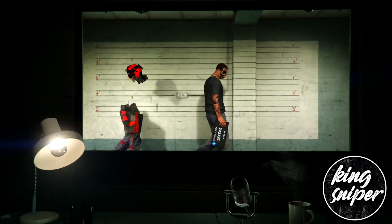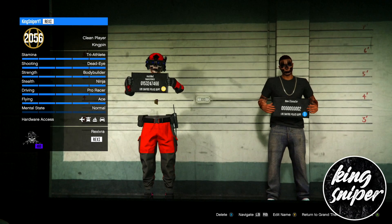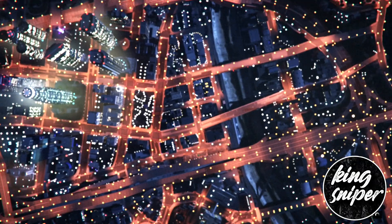Once your characters load in, hit B and back into story mode. Do not go into GTA Online or it will mess up this glitch. Make sure you press B and go into story mode from the character selection.